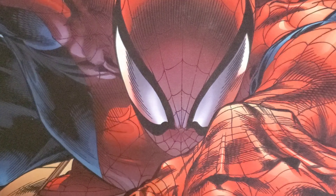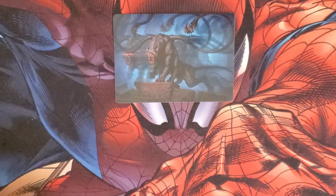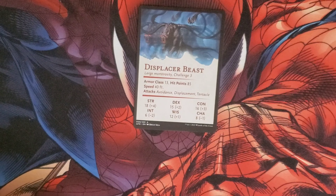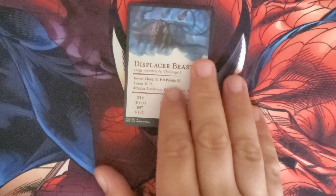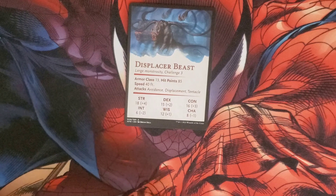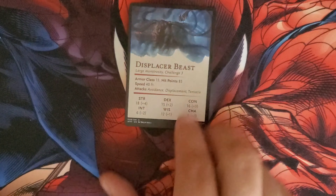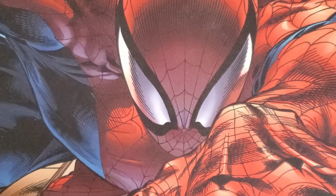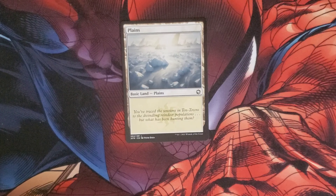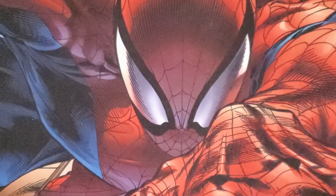The Dragons have a stat card — Displacer Beast. You can run this in your campaign at home and use it as a creature. There's our Plains.